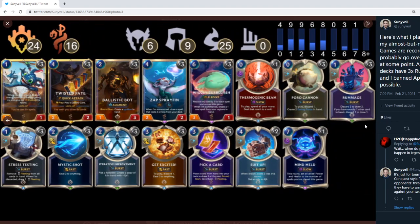The third deck is pretty much cookie-cutter TF Fizz as it gets: 2 Suit-Up, 1 Mind Meld, 1 Thermo Beam just as added removal. All three of my decks are playing 3 Rummage and 3 Get Excited. So that was my plan.